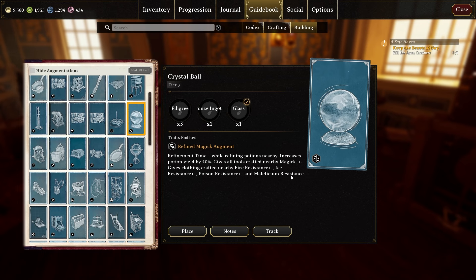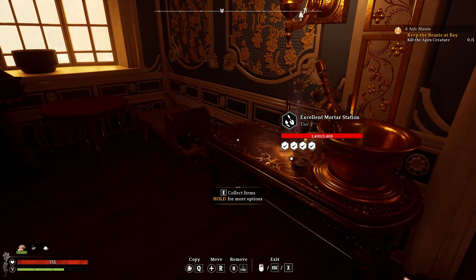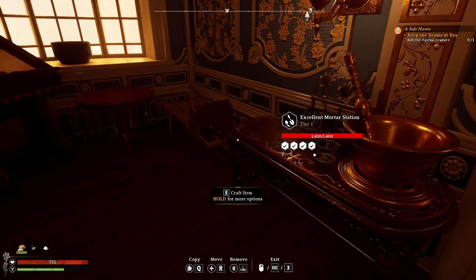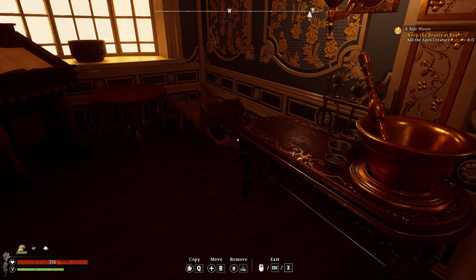If you like magic, the crystal ball gives all tools magic plus two. For clothing crafted nearby, you get all resistances plus one — though the bound resistance is plus two since the plus is listed below. Fire, ice, and poison resistance are a big deal. We'll probably want to pay attention to ice resistance especially, because if you've been following the story, the ice queen is coming.